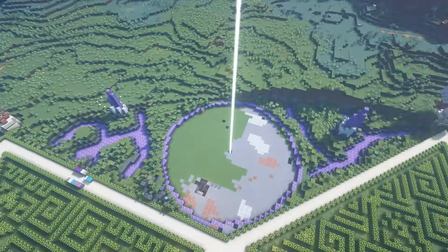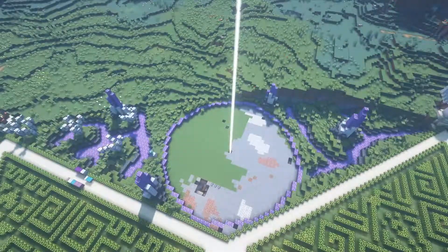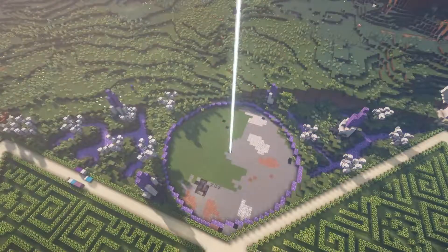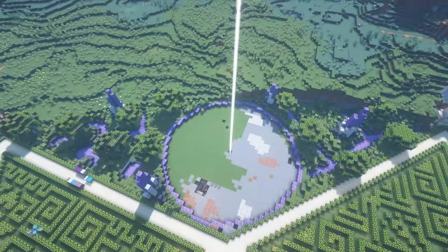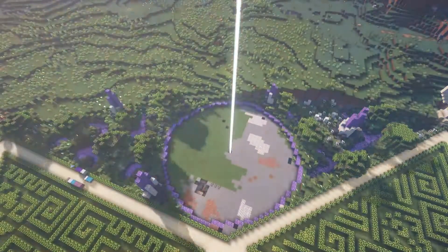To give the biome some verticality I add these purple crystals and also white trees made from birch wood and diorite. The leaf cover is made from different leaves to add texture. To the ground cover I add different plants in different areas to give the biome some variety.